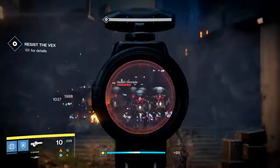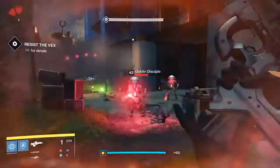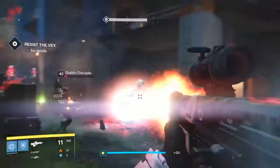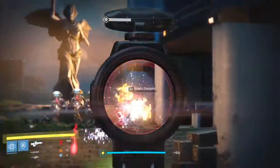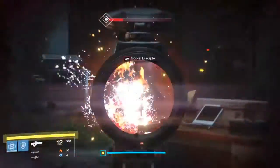But in PvE is where this weapon shines — it's an absolute animal. The Firefly and Explosive Rounds perks allow this weapon to tear through groups of enemies. Combined with the Outlaw perk, it allows the weapon to do this very, very quickly.